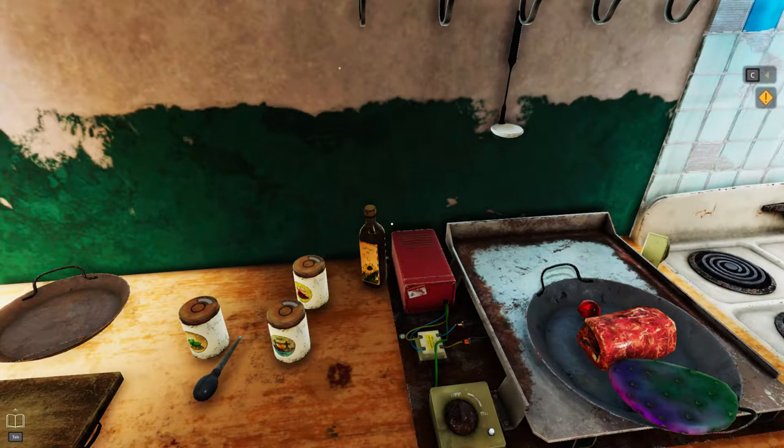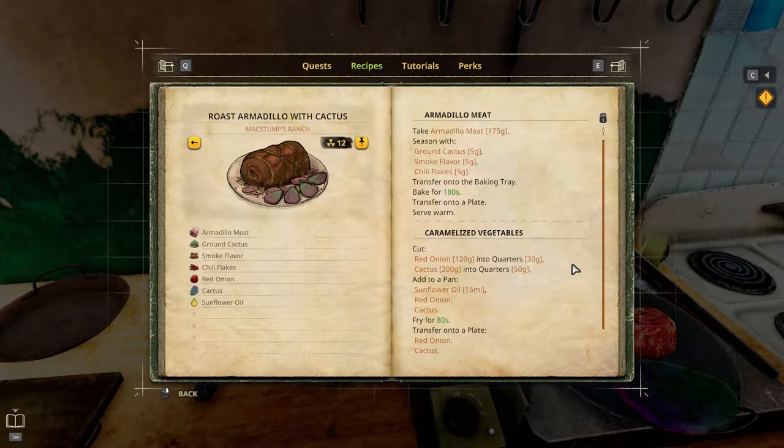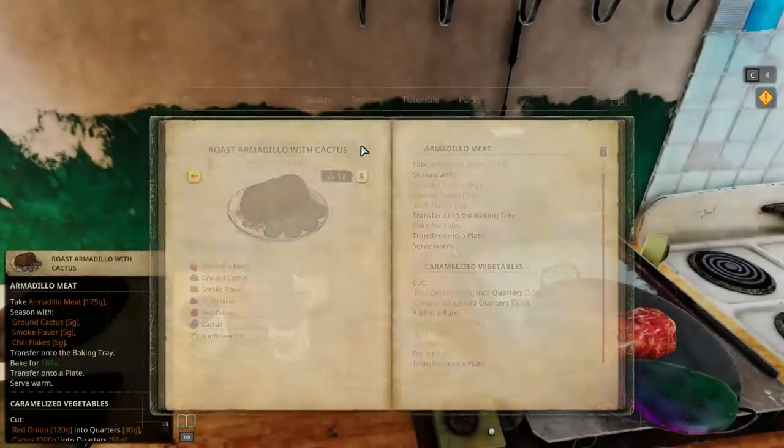Greetings, Soulswind here, and welcome to Let's Play Cooking Simulator Shelter. In this episode, we are going to try a 5-star roast armadillo with cactus, Magstam's Ranch, Radiation 12.